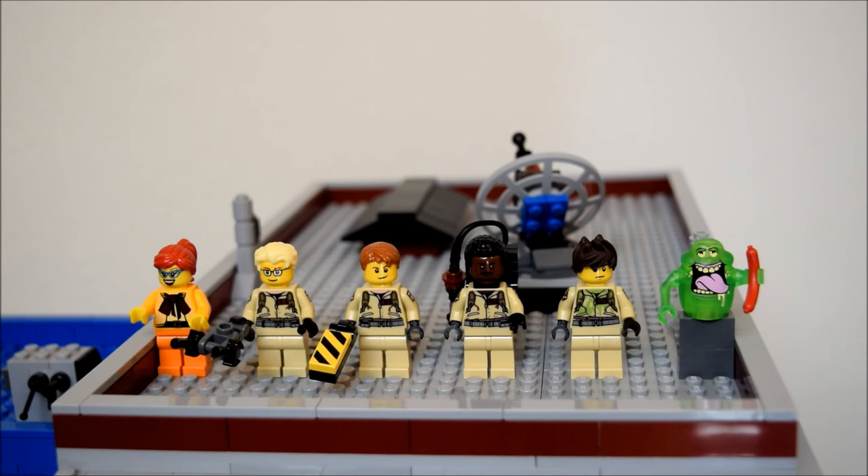Rebuilding the main building gave me a perfect excuse to rebuild the Ghostbusters themselves. I would have given them each their own individually colored uniform, but looking through my LEGO minifigure collection I really didn't have the proper jumpsuits. I did my best to make the minifigures closer to the cartoon versions — that means Janine has those crazy glasses and that bright red hair, Egon had that wild blonde pompadour, and Peter had a bit more spiky hair.